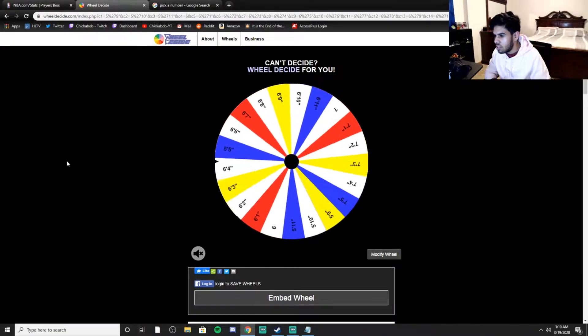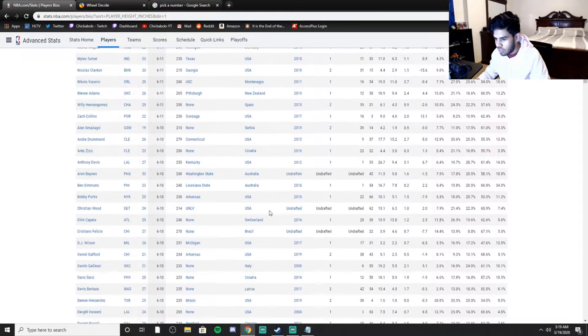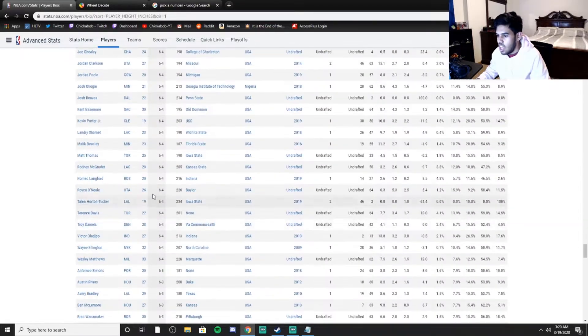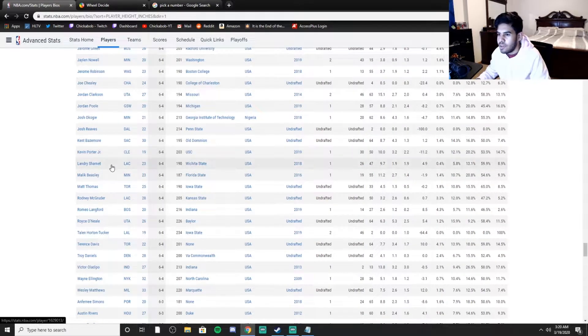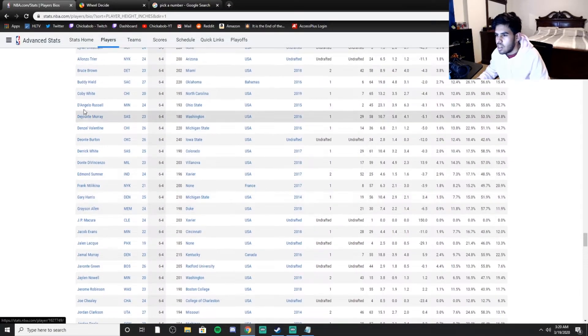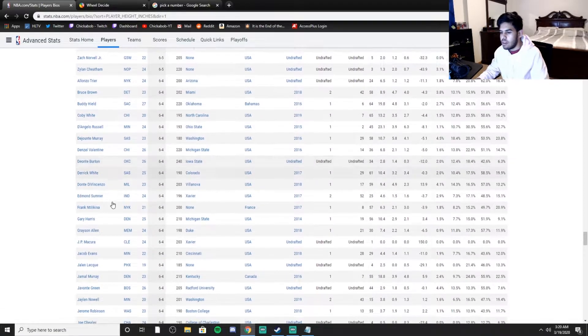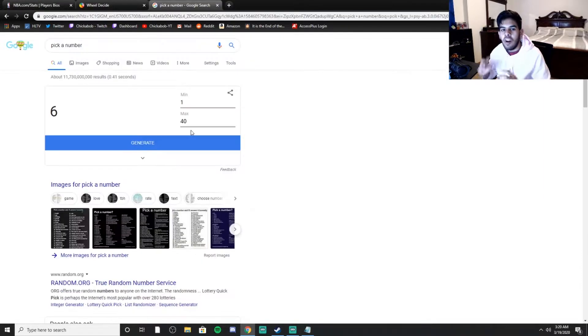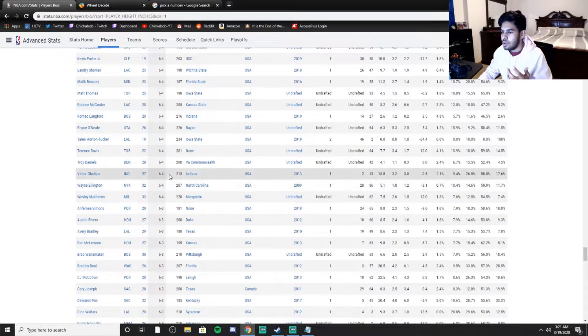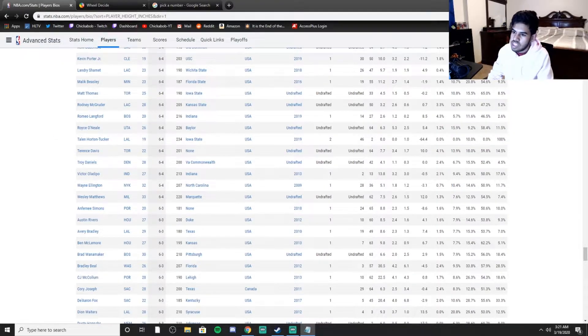Obviously we need some good quality players to put around him. 6'4 — there's a lot of players that are 6'4, including Victor Oladipo, Kevin Porter Jr., Derrick White, D'Angelo Russell, DeJounte Murray, Buddy Hield. There are 40 players. We get number 35 — that's 5 from the bottom, so counting up: 1, 2, 3, 4, 5 — Terrence Davis. I always see him offered in trades. Good trade value. I'd rather have Victor Oladipo, but we take what we get.